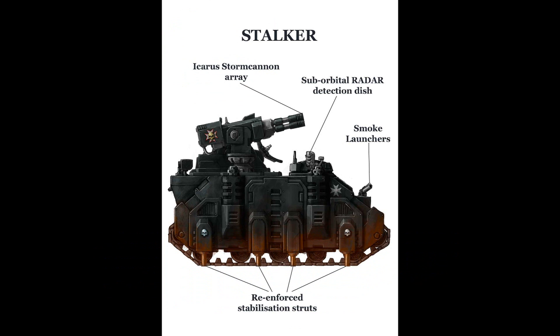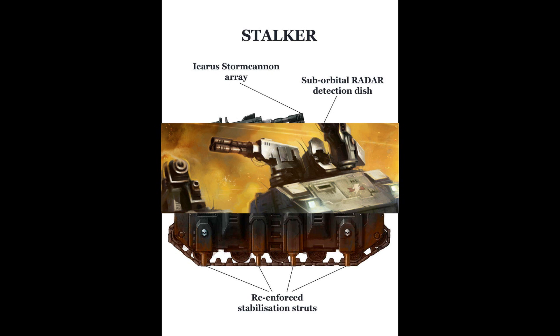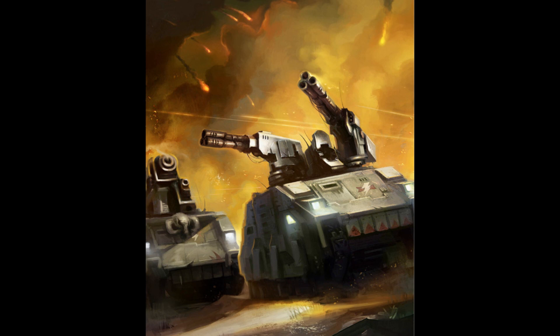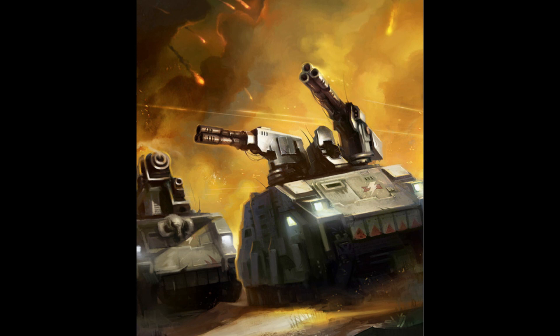The Whirlwind Stalker is another mobile anti-aircraft platform and also a variant of the Whirlwind Hunter. The Stalker replaces the Whirlwind multiple missile launcher with an Icarus storm cannon array. Unsubtle and devastating, the Icarus storm cannons are a twinned array of multi-barreled ballistic cannons with the capacity to track multiple targets at once. The Stalker's front and flank armor is thicker than most other Rhino chassis-based vehicles, allowing it to deflect or absorb more incoming enemy fire. The sides of the Stalker also feature hydraulic stabilizers, just like the Hunter, that anchor the vehicle to the ground so that when it fires its anti-aircraft cannon, it suffers no recoil or loss of accuracy.